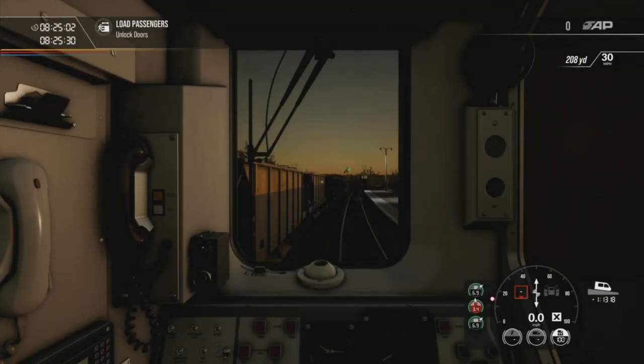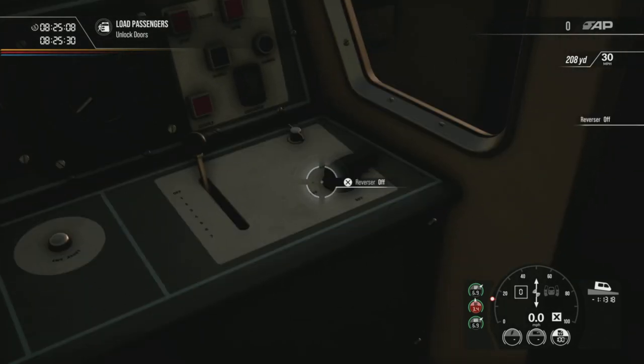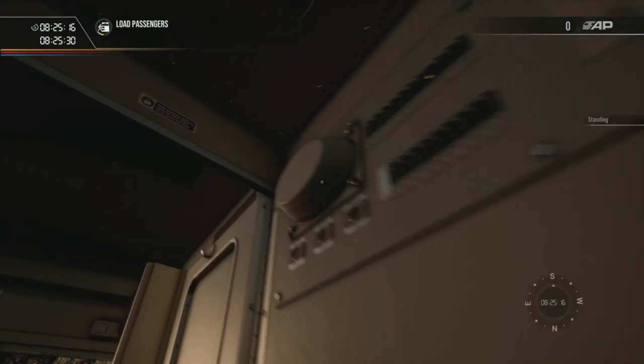Hello everyone and welcome back to another Train Sim World 2 video. Today we are on the West Cornwall Local again and we're going to be doing a beach service over to St Ives — well, a branch line service, but yeah, a beach service as well.